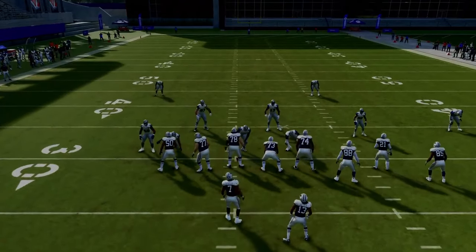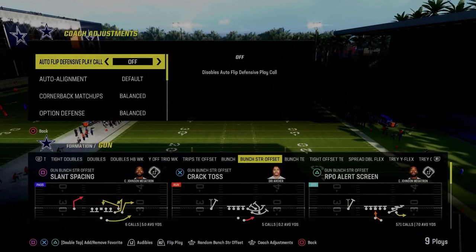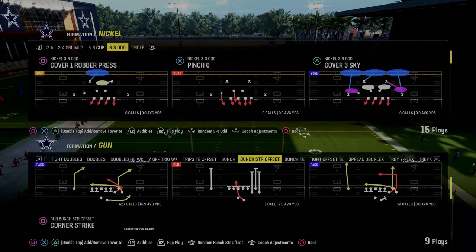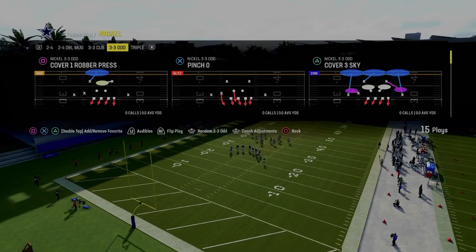Basically what you're going to do with your 3-3-5-odd defense — and pretty much every defense this year — is you want to have auto flip off. The main thing we're trying to accomplish is we're trying to essentially pressure up the left side A-gap, as that is the best way to blitz this year.